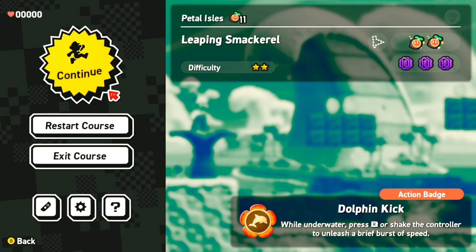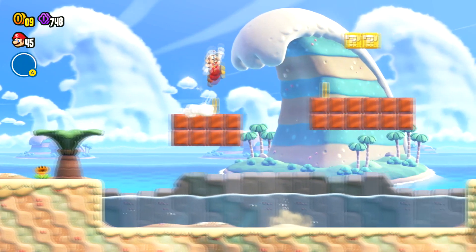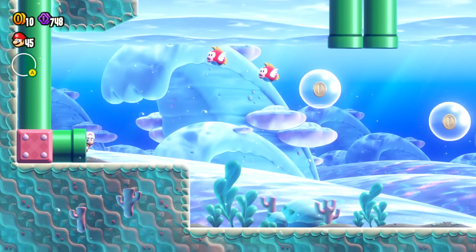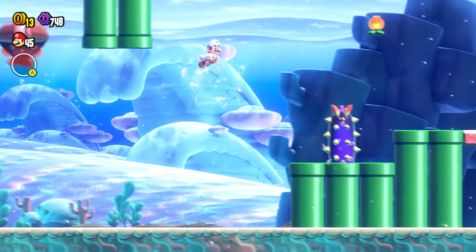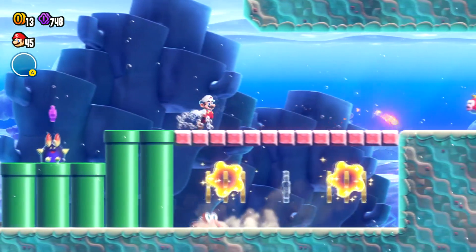Hello plumbers, we're going to do the Leaping Smackerel course. I'm going to get all the collectibles and do the flagpole. We've got three flower coins and two wonder seeds to get. One of the wonder seeds is found at the end of the level. So if this video helps you, please like it, leave a comment for the algorithm, and don't subscribe to me.